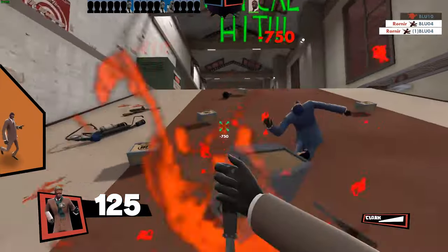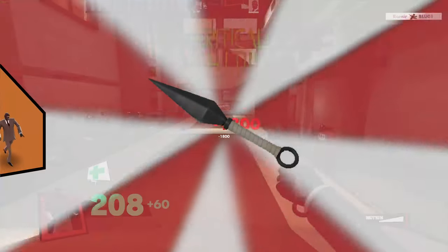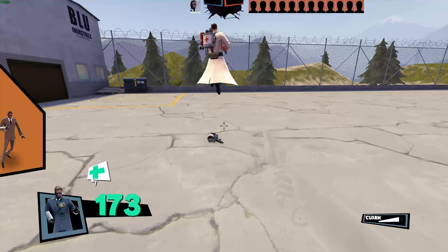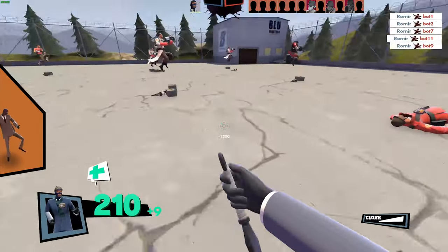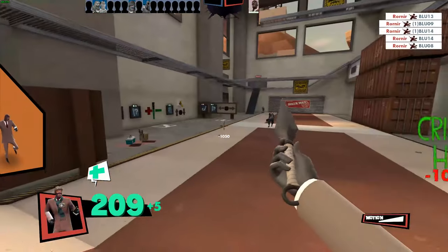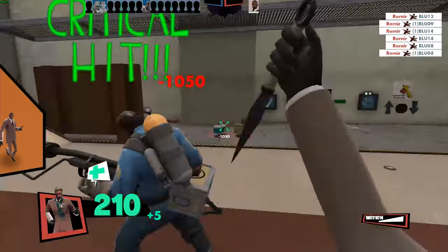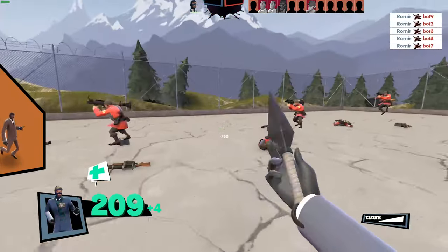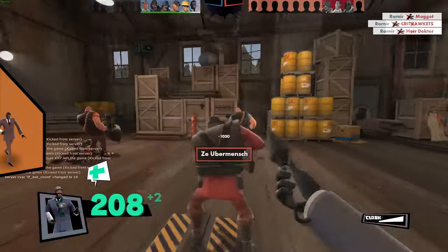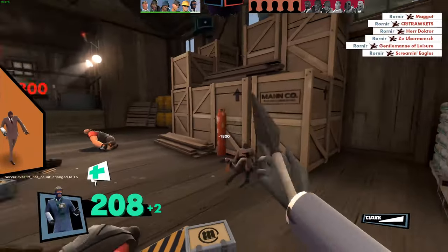Spy has the unique gameplay mechanic of flanking enemies and backstabbing them with his trusty knife. A sidegrade I suggest you try is the Kunai. The Kunai lets you finally cosplay as a ninja, but it comes with a 55 HP reduction. Don't let that number scare you, because the Kunai also rewards you for backstabs — each backstab is worth at least 75 health, with a potential of 210 health from a heavy. The larger health pool allows you to cloak and run away, or stay in the fight and pick out enemies your team has softened up.